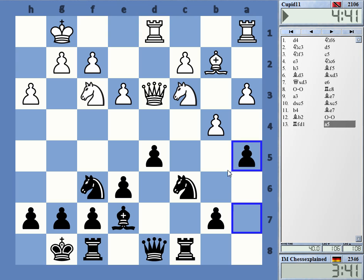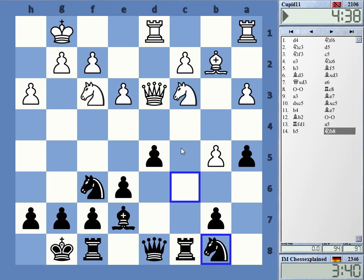I wonder if e5 is a move. Let's do a5 and force him to do that. Knight d7, c5 would be nice. He might have e4 but I think I can take it — e4 takes should be good. If he's not playing it now, I'm probably managing to prevent it with knight d7, c5.